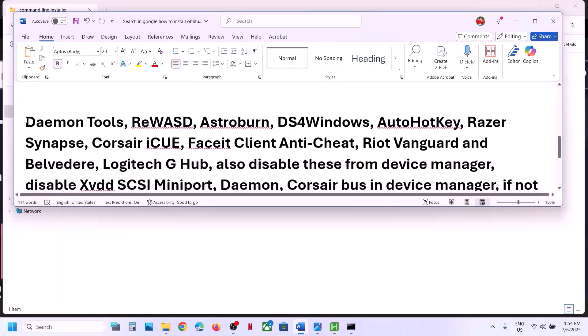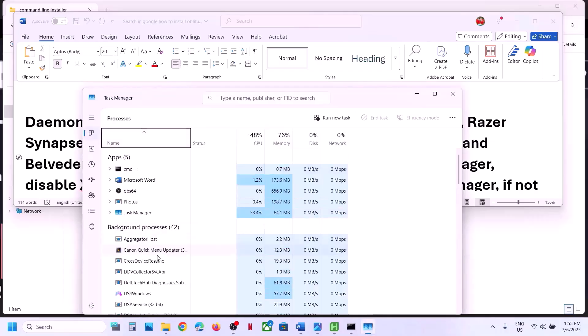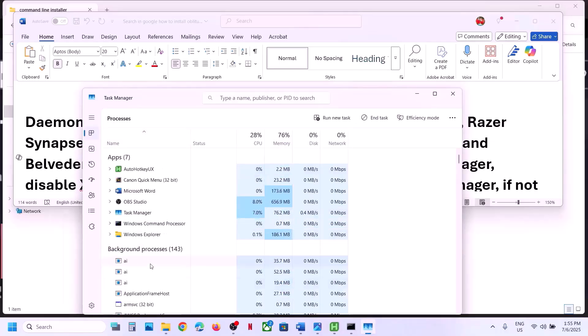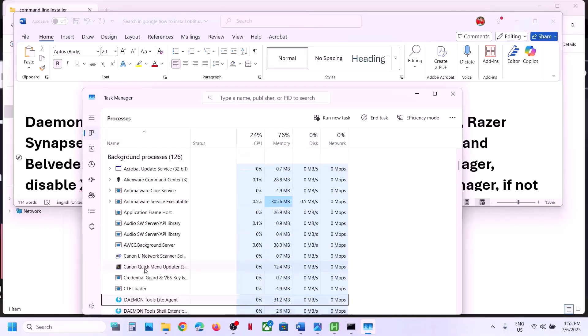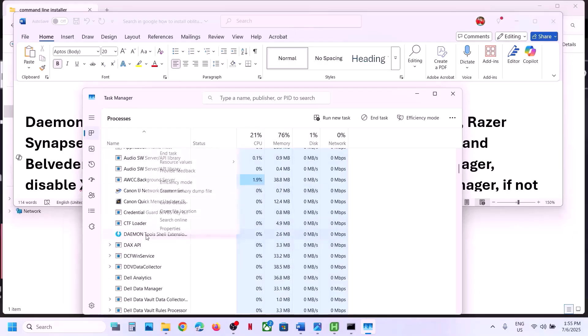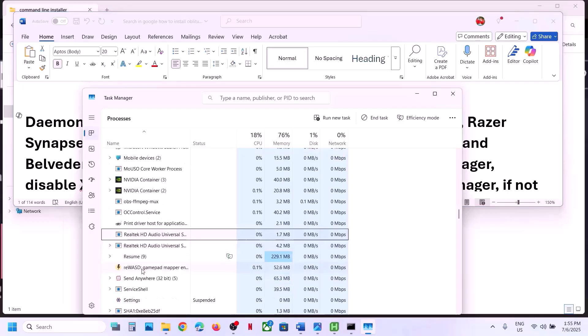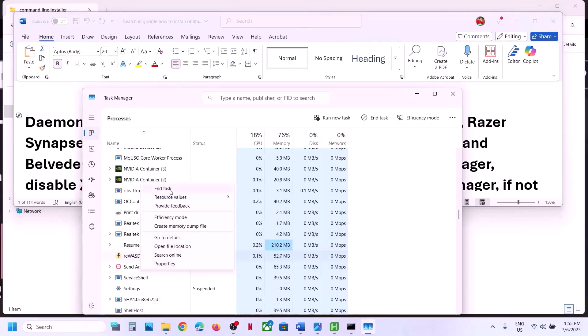If you are still receiving the error message and you have these applications or tools running, you need to close them. Right-click on the Start menu and go to Task Manager. If you have Daemon Tools, right-click and click End Task. If you have REWSD running, right-click and click End Task.